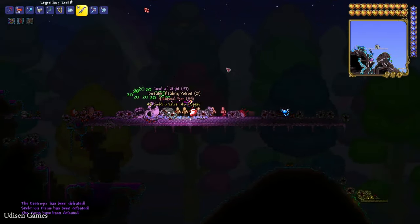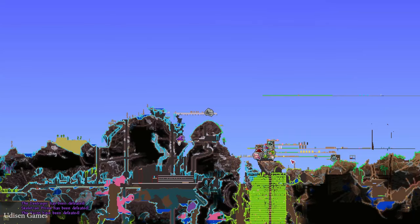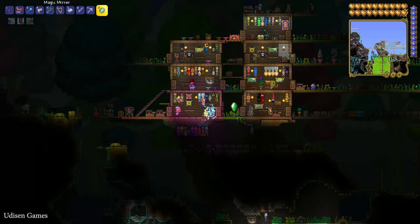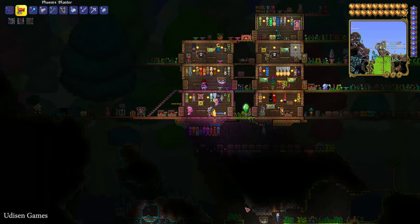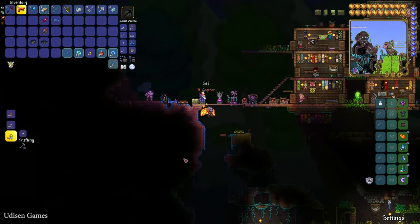Simply kill these bosses. After that, return to the jungle biome, which you can usually find on your map. Go into the underground section of your jungle biome.